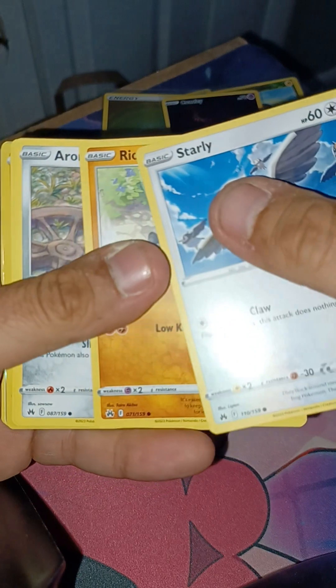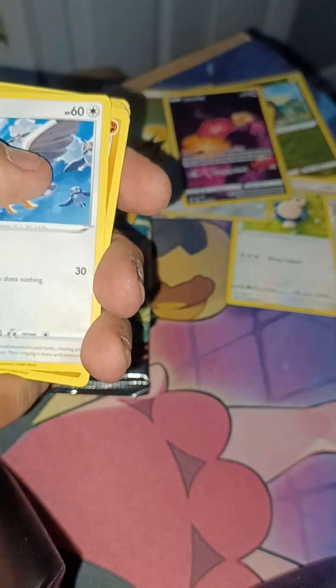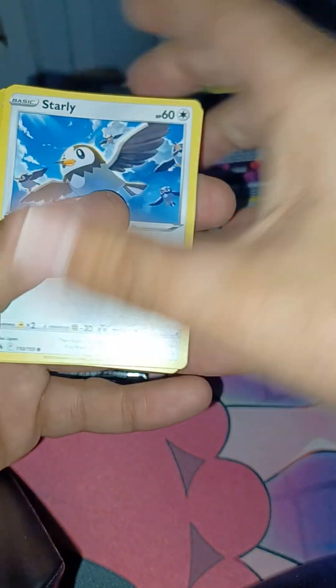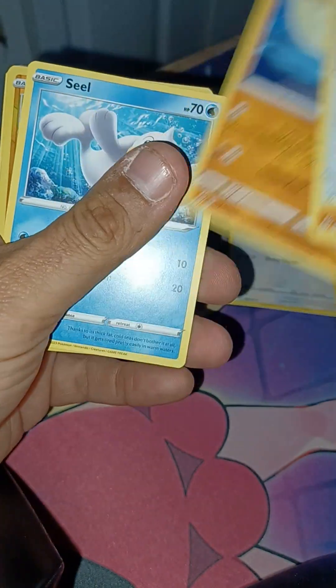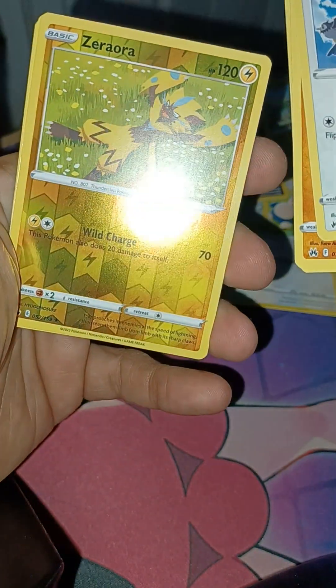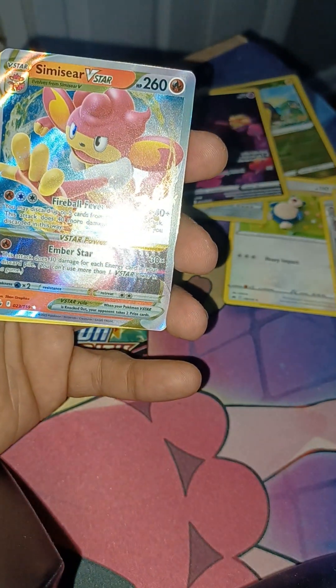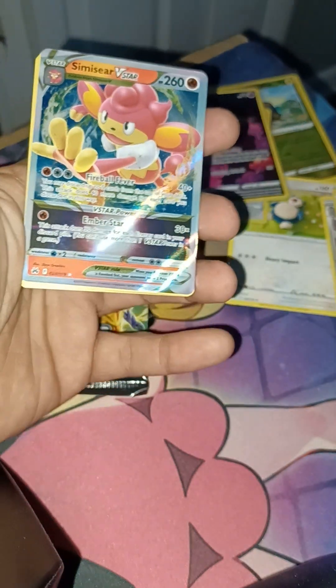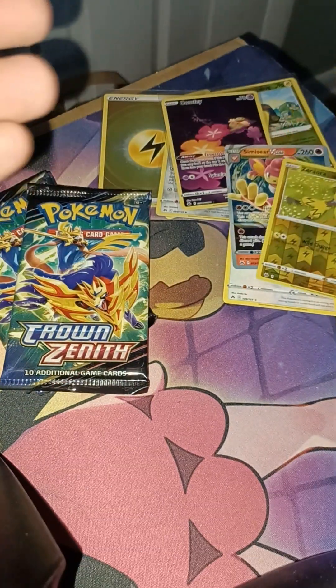So we got Starly — oh, I think I see something. There's a code card for you. And then we got Starly, Riolu, Aron, Rockruff, Seel, Zeraora, and then Samurott V-Star — it's one I needed so I'll take it.